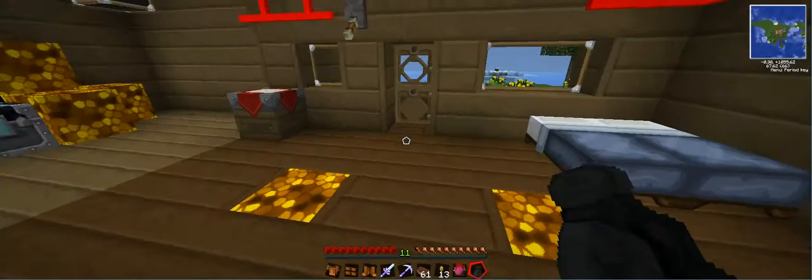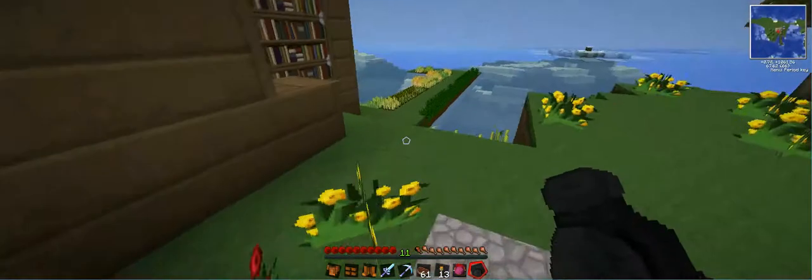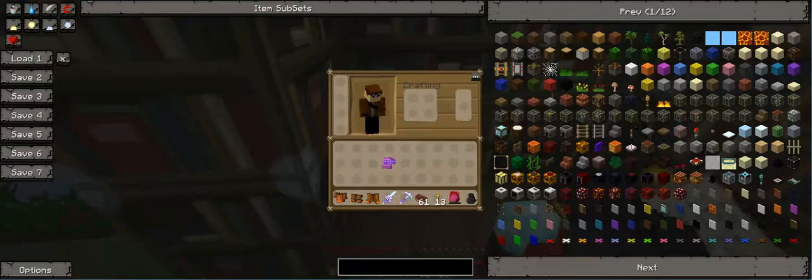Let me show you what my setup is. Actually, let's upgrade my helmet. Let's see what I get. I can't get anything, can I? Oh! Protection One! Fair enough.